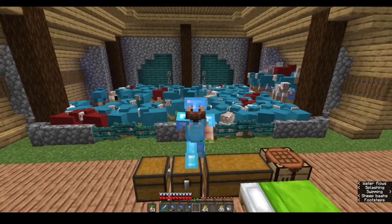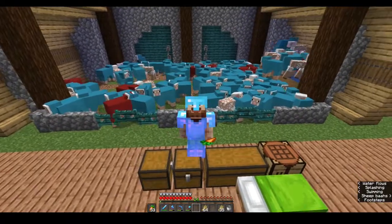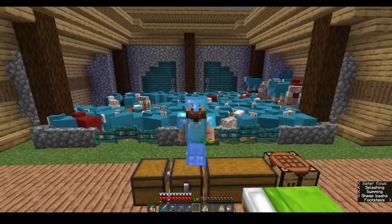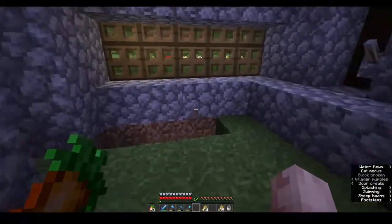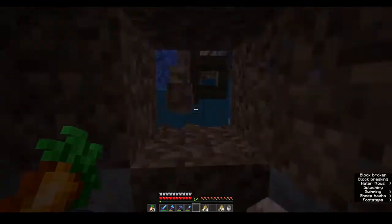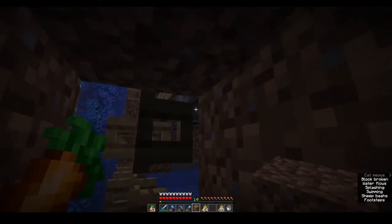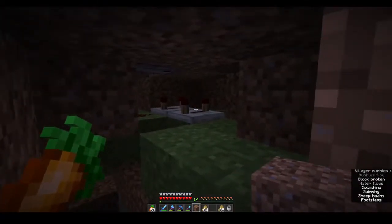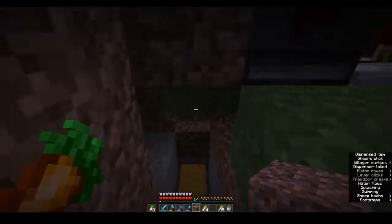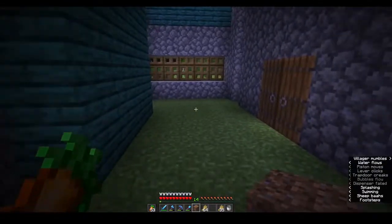Here we are — our sheep farm, not all done but largely done. You can see how the sheep get pushed from one end to the other of this field. This is a free-range sheep farm, no cooped-up sheep here. They get pushed across, there's a water stream that goes under the whole field, and when they come under here they get sheared by these dispensers, powered by a clock.